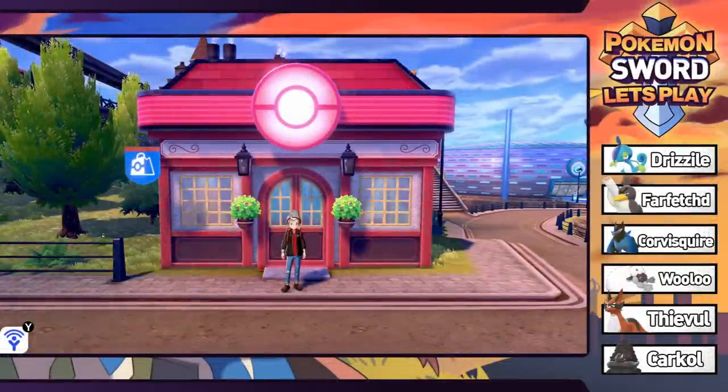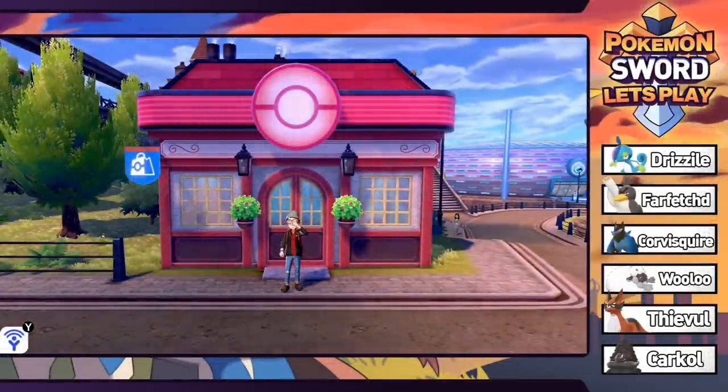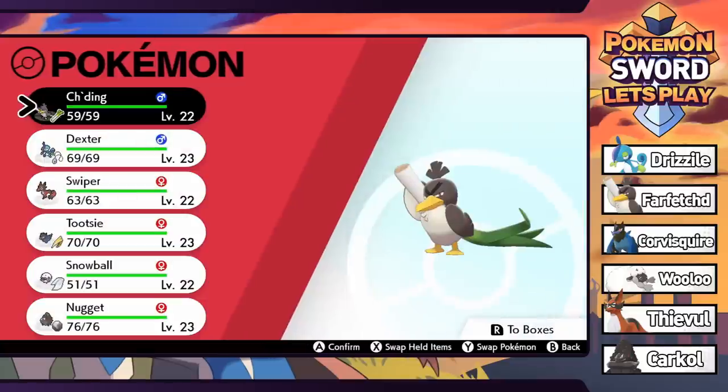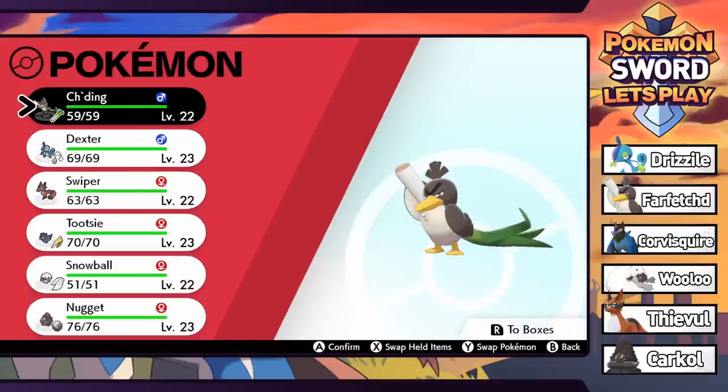Welcome back to Pokemon Sword. We're just about ready to take on the gym. The team is looking pretty good. One thing to note is that Farfetched is looking pretty annoyed. I found out from the internet that in order to evolve it into Sirfetch'd, you have to get three critical hits in a battle. I don't know how we haven't done that already because it seems like we get crits every single time.